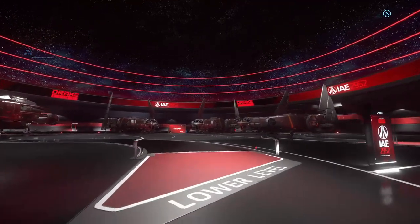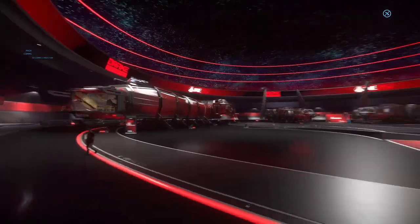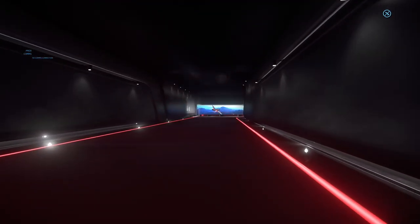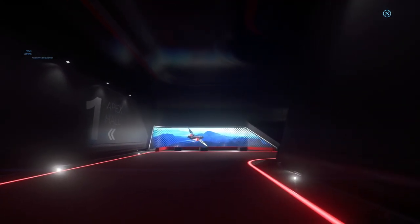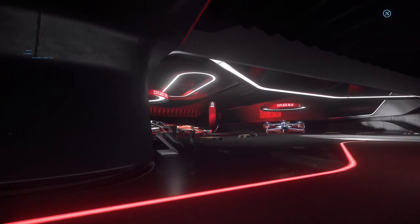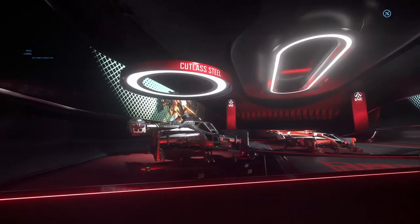Let's go look at the small ships that Drake has first — I like to start small and then go big. Drake ships have a bit of a reputation for being used by pirates, but that's not to say Drake makes ships for pirates. It's just that they make cheap ships that can be easily fixed along the way. So this is the Cutlass line.